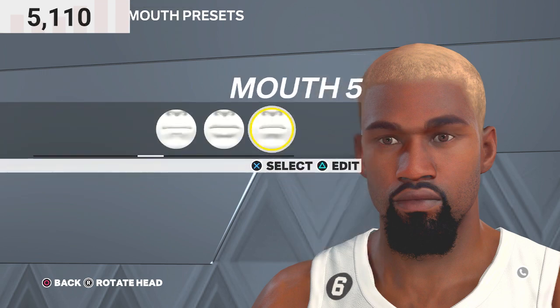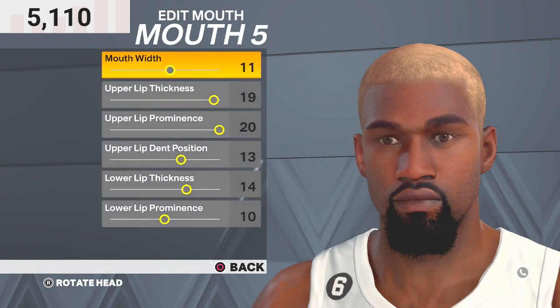For the mouth, you wanna go with mouth 5. Mouth width 11, upper lip thickness 19, upper lip prominence 20, upper lip position 13, lower lip thickness 14, lower lip prominence 10.